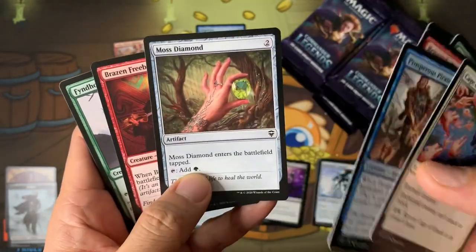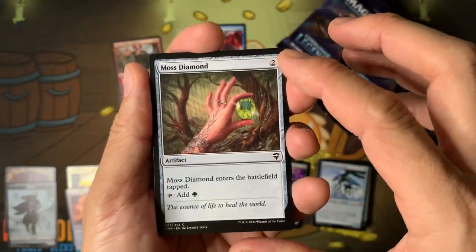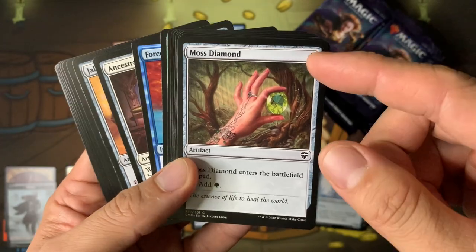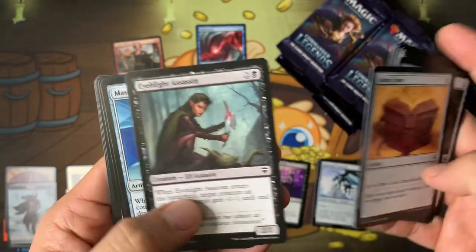I love the Diamond cycle — this is where the power level of Commander should be. You pay two mana, you get a two-mana rock that comes into play tapped and taps for one color. I think they could push the power a little by having it tap for two colors. Jalum Tome is here too.